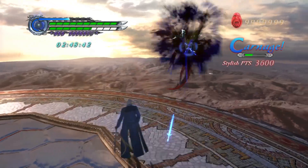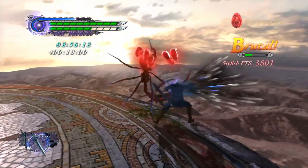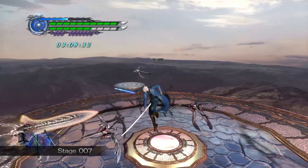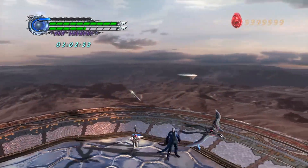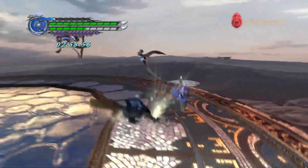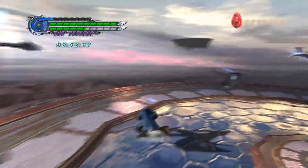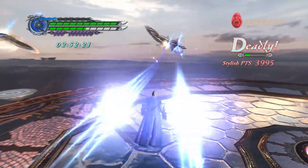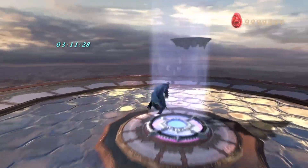The big thing — you can see that blue meter in the corner — that is the concentration meter. That's a new gimmick they added for DMC 4 Special Edition. It's trying to force people to play the way that Vergil is as a character, which is very cool, collected, and cocky. He doesn't make mistakes. The concentration meter fills up if you are near enemies in range of them but not making sudden movements — just walking really slowly, only attacking at the right times, never missing your attacks.